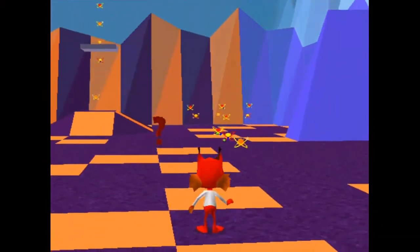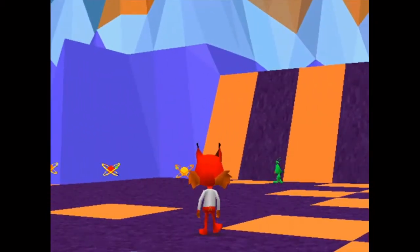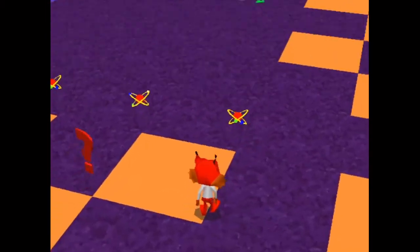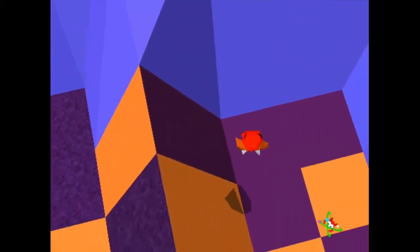There are a lot more glitches with the square and select trick, like glitches with death animations and stuff. But I don't want to take the time to show all that.